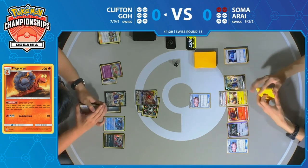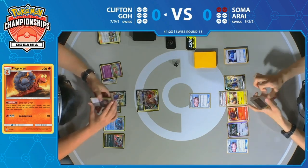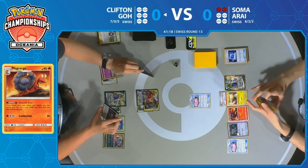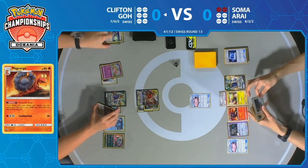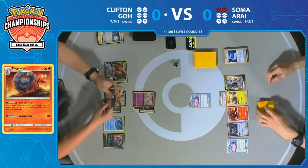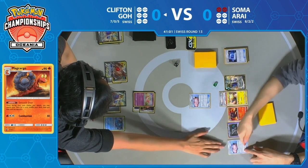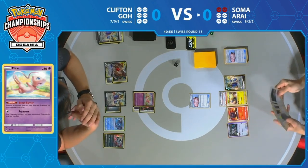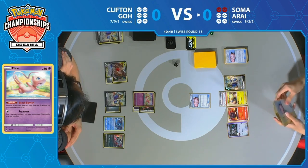From Clifton's perspective, he's actually not in a terrible position either. He's achieved everything he's looking to do — having that buffed Altered Creation GX attack land so he can take multiple prizes off Pokémon. That Fione is not prized, so if Soma ever has just one Lily's Poké Doll in play, Clifton can Fione around that with Whirlpool Suction and knock out a benched Pokémon to take multiple prizes.